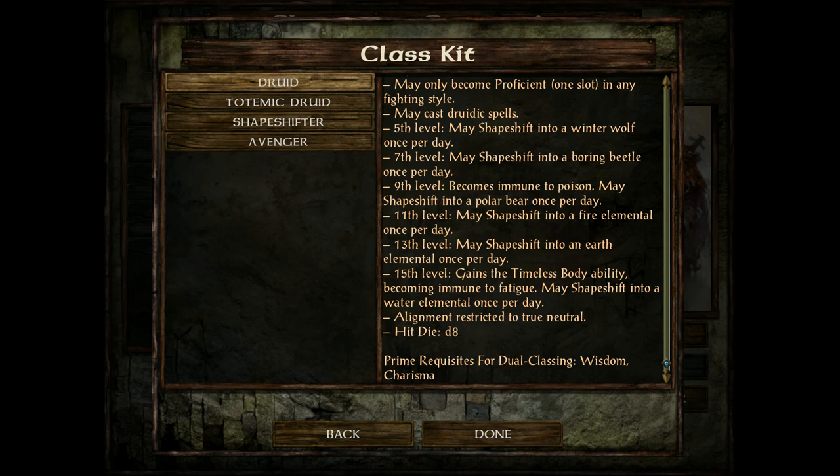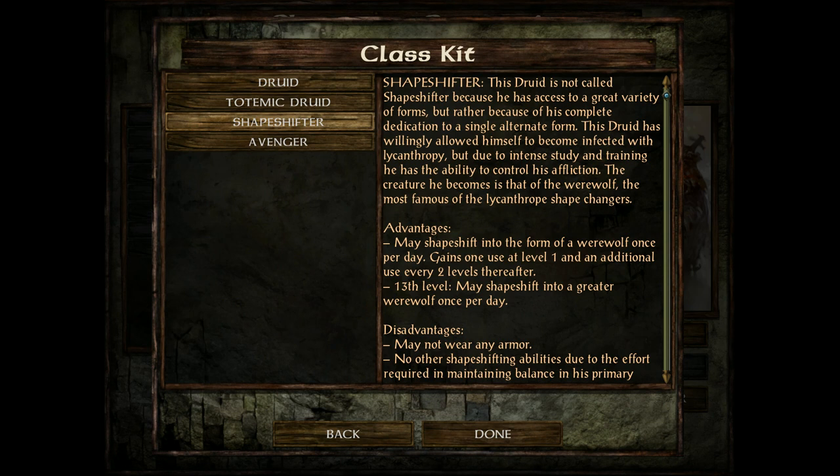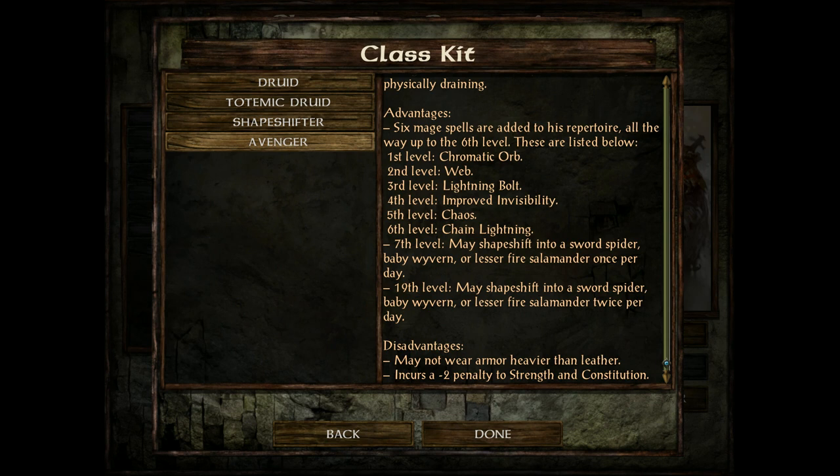Next up are the Druids. They're restricted to non-metallic armor and some weapons, cast druid spells aligned with nature, and are restricted to true neutral. Some of their spells are very powerful — really powerful — with strong DPS damage and more. Totemic Druids summon special spirits to help them but cannot shapeshift. Shapeshifters can transform into a werewolf, cannot wear any armor, and cannot shapeshift into anything else. Avengers are like a cross between a mage and a druid — very powerful — casting unchained spells, but cannot wear armor other than leather and have stat penalties.